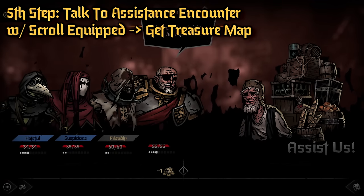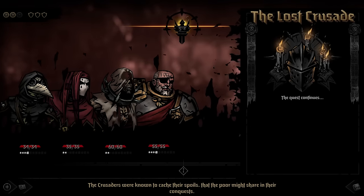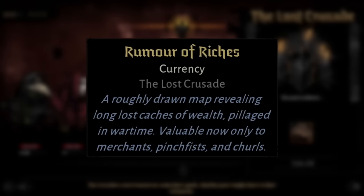Then you're going to take the Sanctified Scroll to an Assistance Encounter, where you get a special interaction, as shown here. Once you do this, they will go ahead and give you the next item — the Rumor of Riches, or a Treasure Map.